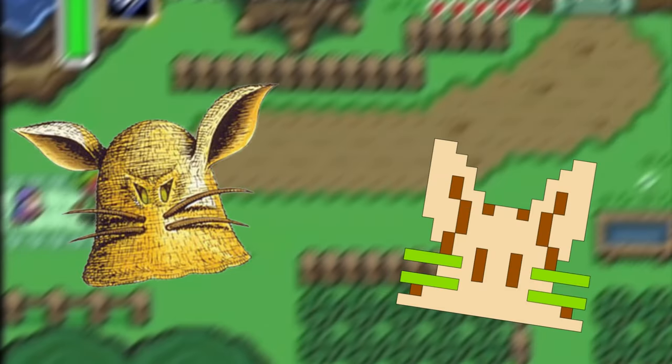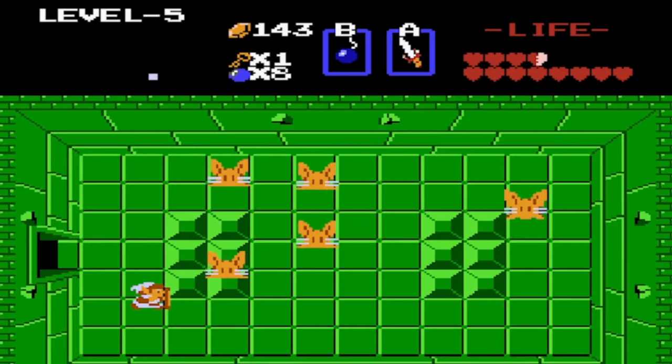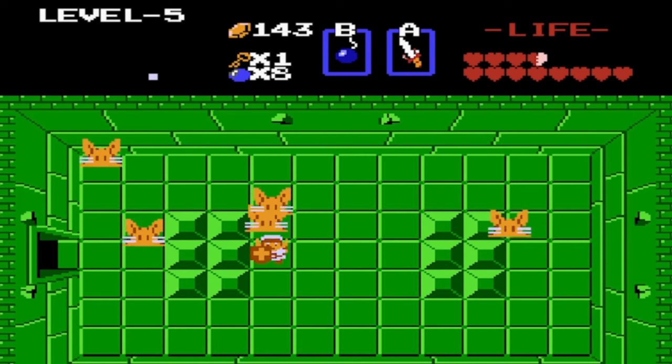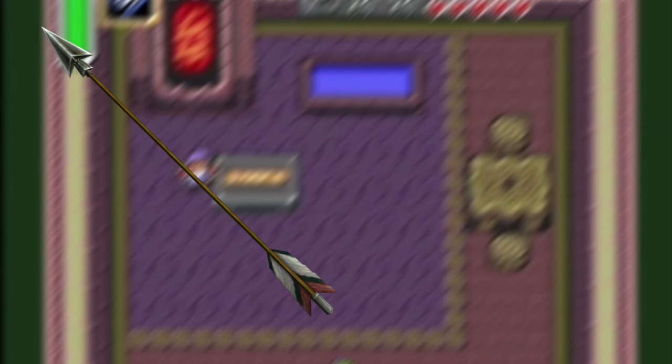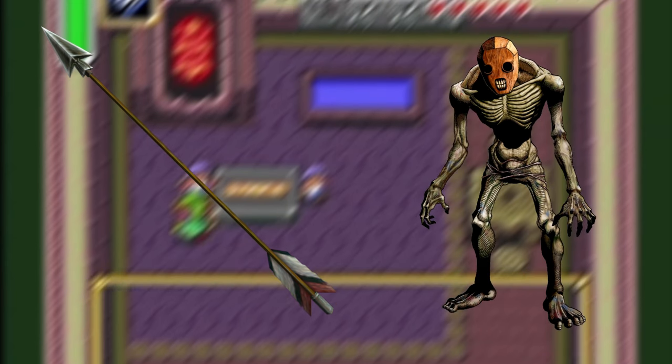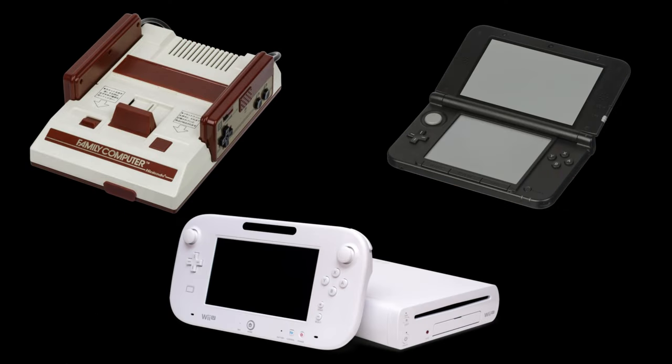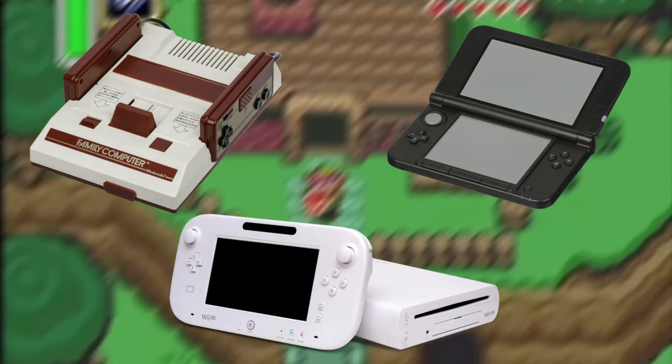Our next enemy is a pretty cute little guy named Pols Voice. These bunny lookalikes are actually a type of ghost. They were found bouncing around in dungeons and if they landed on top of you, they would take two hearts. Luckily, they have two weaknesses. You can one-shot them with an arrow, or if you happen to have a system that has a microphone, you can just yell at them and they'll all be defeated. This includes the Famicom's second controller, 3DS, and Wii U.